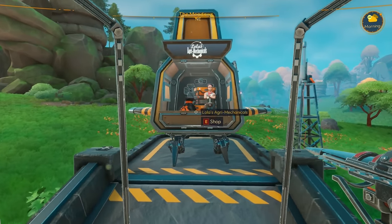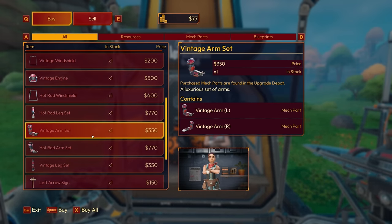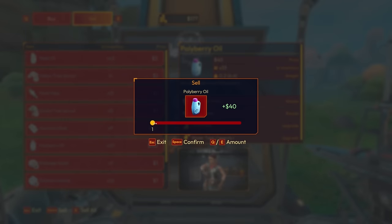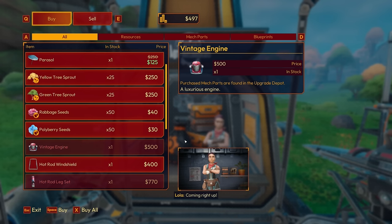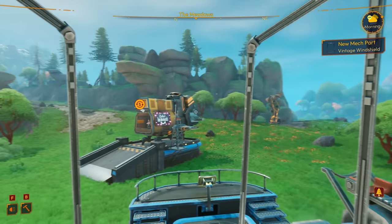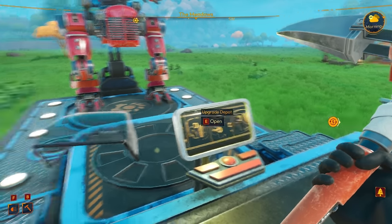Let's check out the merchant and see if she has the visor, the shield. I'm pretty sure it was the vintage windshield. Was it vintage or was it curved? I can't remember. You know what, let's sell some stuff real quick — we'll sell these blue cauliflower, sell some polyberry oil, about 500 worth, and then let's get this vintage windshield.